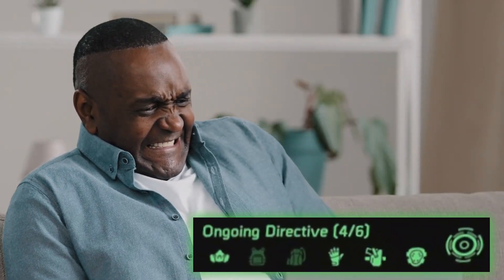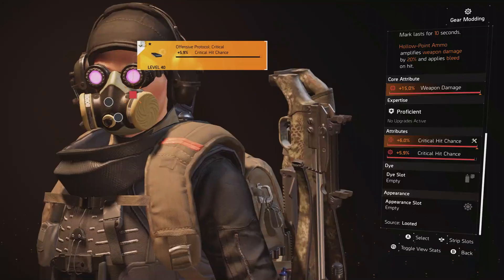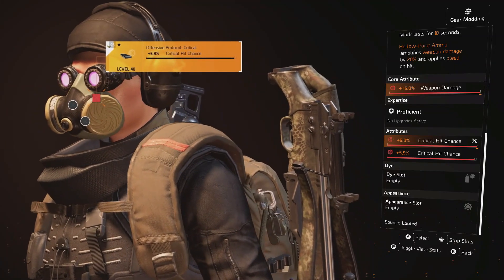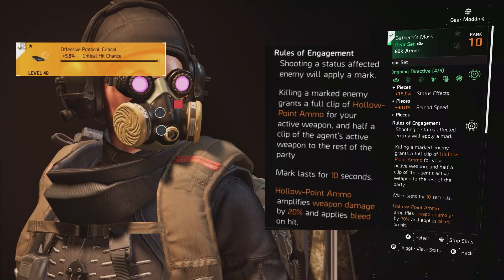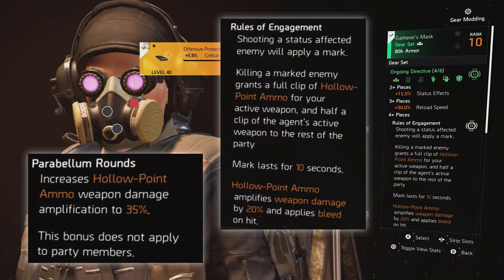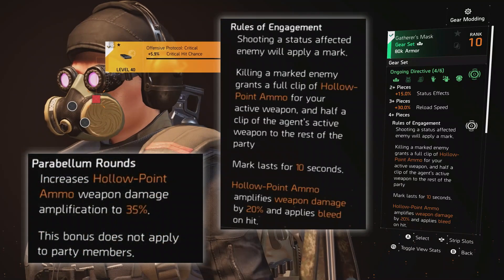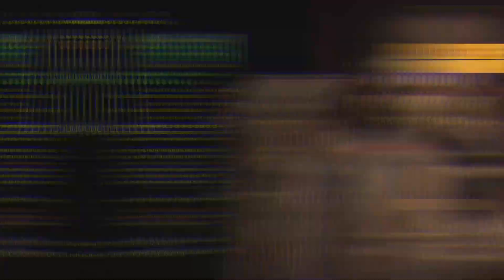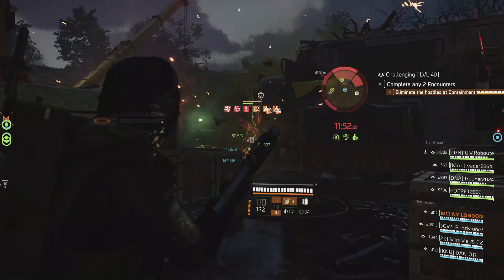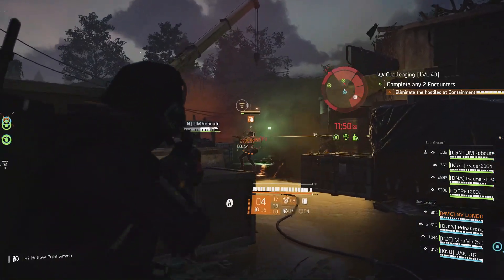For the longest time I just couldn't get the Ongoing Directive gear set. It comes rolled with weapon damage cores and its four-piece talent, Rules of Engagement, buffs this by a further 20% — 35% if you run the chess piece. But with the Striker's gear set giving you up to 200% weapon damage, Ongoing Directive is not good enough in comparison to be a pure DPS gear set.